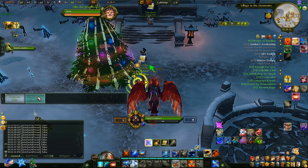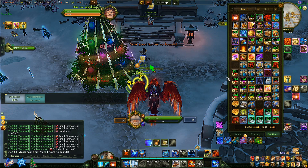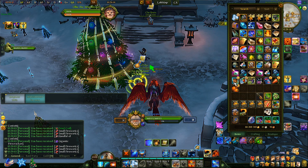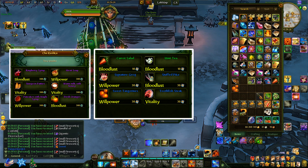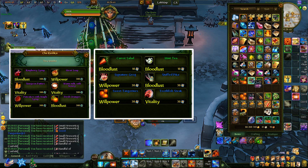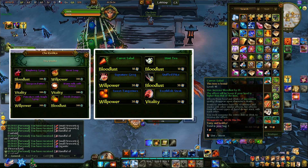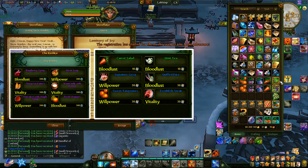You can exchange your souvenirs for new year cards when you open gifts you get from doing content — items inside can be handed in for that. The colorful pouch gives fireworks and some buff food. These are the same buffs you can basically buy as PvE food but slightly lower quality — only 5 stats difference. The fried cod gives vitality, tangerines give willpower, herbal tincture gives willpower, mulled wine gives vitality, and carrot gives bloodlust. They're free, and you can save them as long as you don't right-click them.